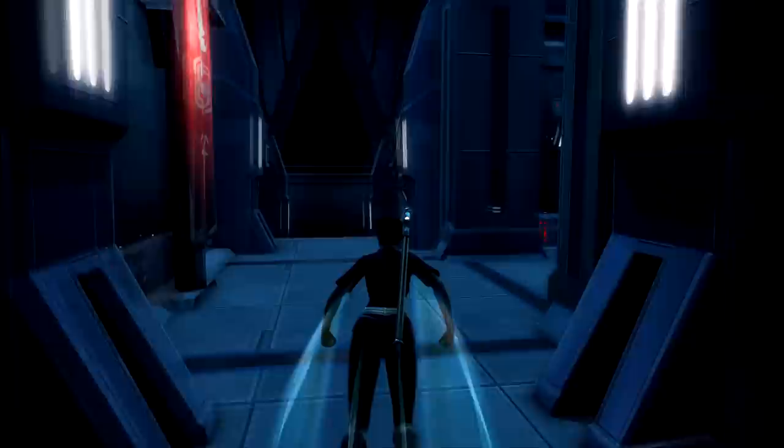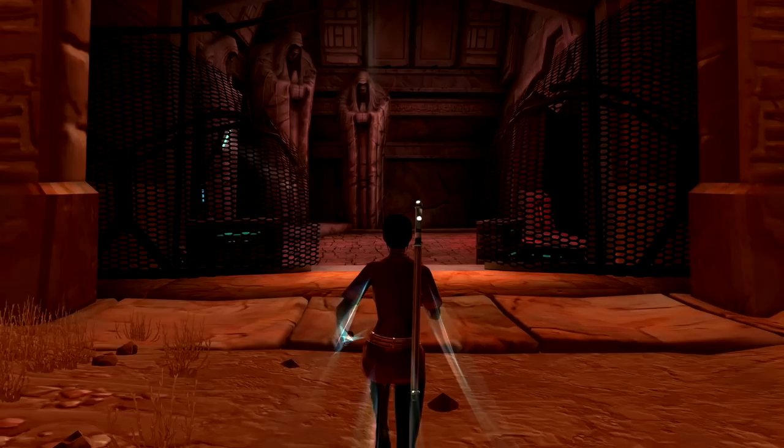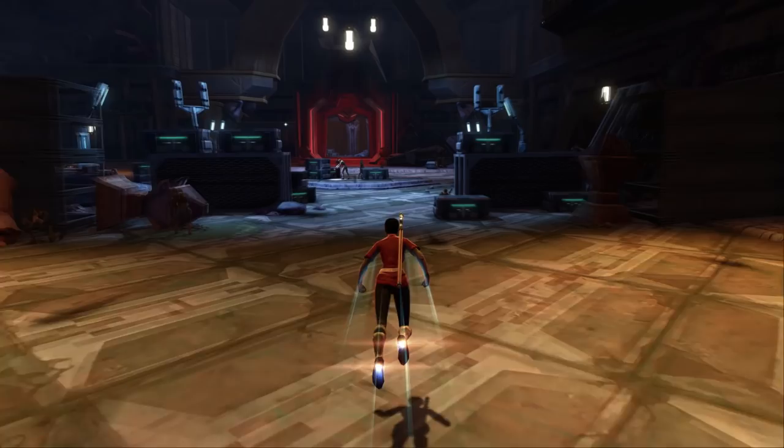Number 4: get the rocket boost unlock. Speeders only work in outdoor areas. If you want to move fast indoors, you can get the rocket boots unlock, better known as rocket boost. It costs 2 million credits after reaching legacy level 8, or 400 cartel coins, but it is legacy-wide for all your characters. You can find it in the other tab of your unlocks in your legacy panel. Although this is also quite expensive, it's probably the most beloved unlock in the entire game for both low and high level characters.